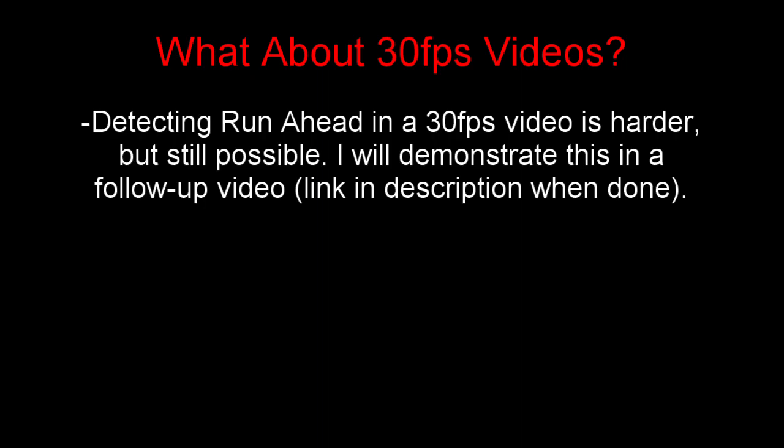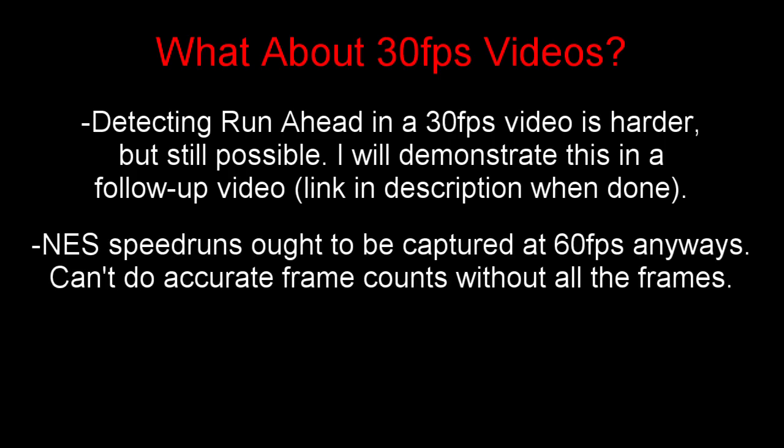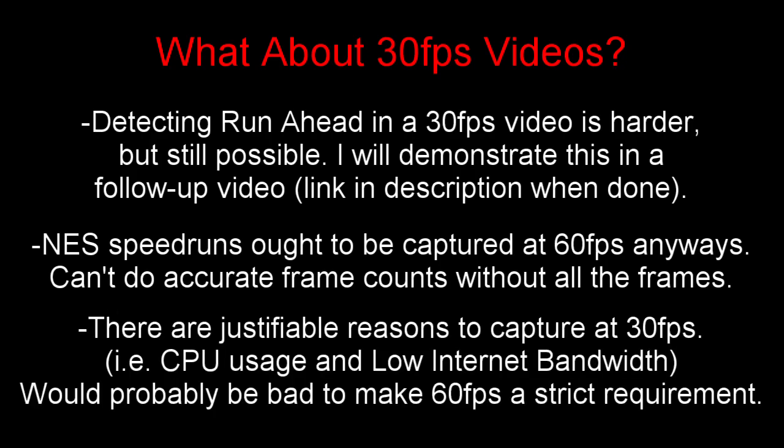Another point I'd like to address is that all these videos were captured at 60 frames per second, which makes it so that we can see almost every frame. When a video is captured at 30 frames per second, which is fairly common, things get a little more complicated, but RUNAHEAD is still detectable. I'm going to make a follow-up video covering 30 frames per second detection, but I wanted to keep this video under 10 minutes. Regardless, people really ought to capture at 60 frames per second — and that's not just an emulator thing, console players as well. We can't get accurate frame counts when we can't see all the frames, but I fully understand that capturing at 30 frames per second helps reduce CPU and upload bandwidth usage, so it probably wouldn't be great for the community if we made 60 frames per second a hard requirement.